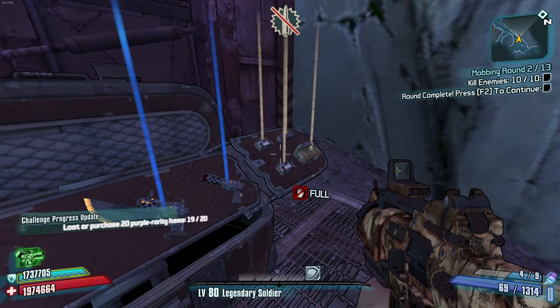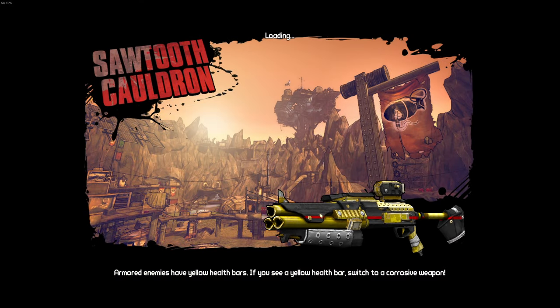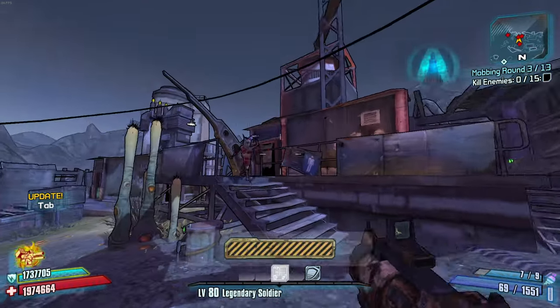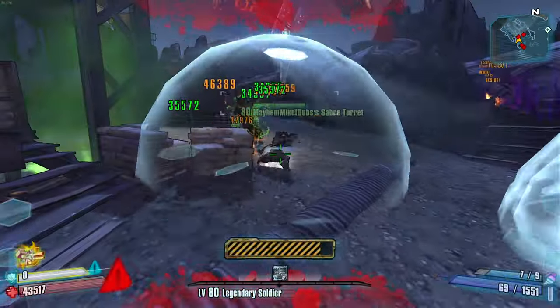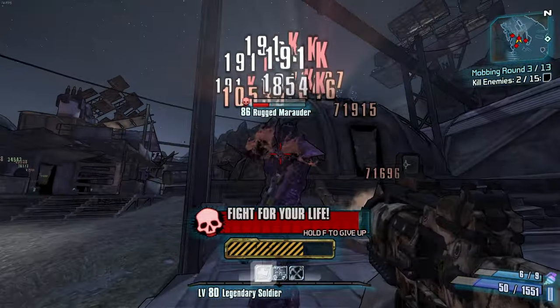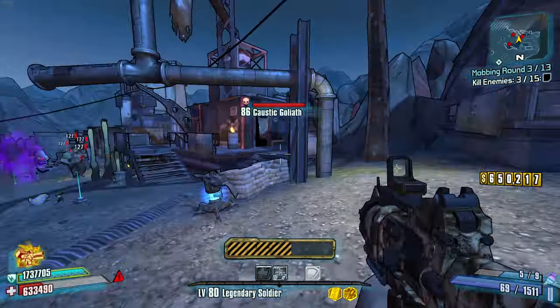Watch, you just boom — you don't need slag turrets. I really feel like you don't, especially if you're not running a transfusion or something and you have access to a grenade that slags.